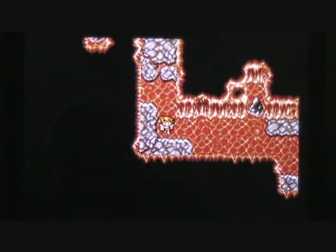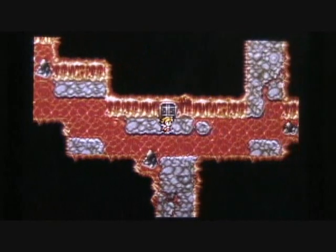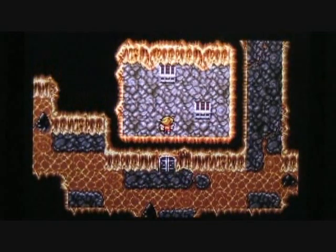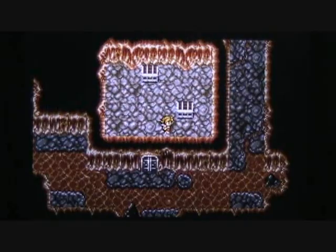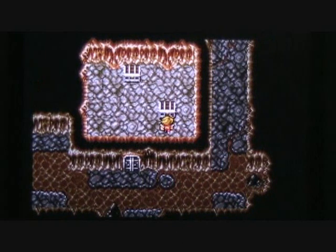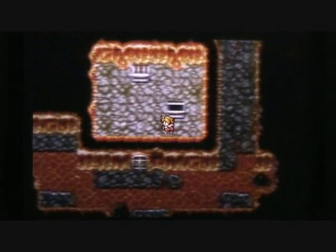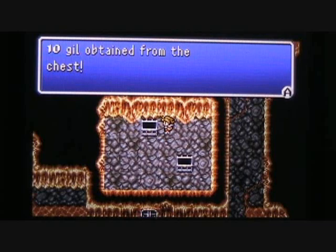I believe we have a few more chambers we can go into to find more treasure. Here's one right here waiting for us to enter — inside we're going to find two more treasure chests. Let's avoid that forced encounter tile and open up this first treasure chest from the south side. Inside here we're going to find more gil — 155 to be exact. And the second treasure chest will contain a dime.